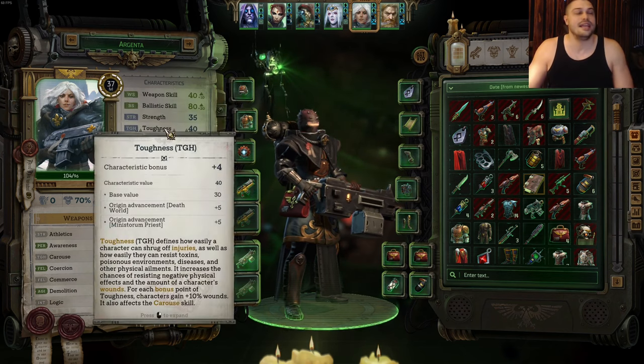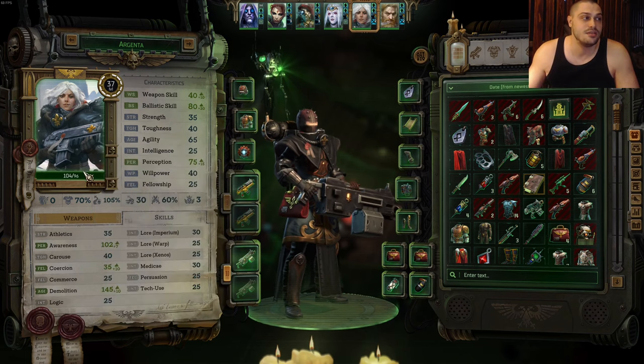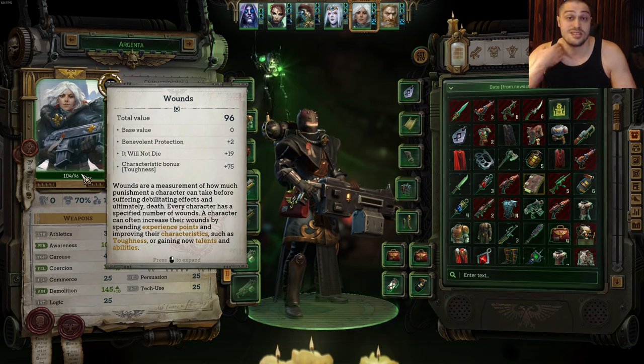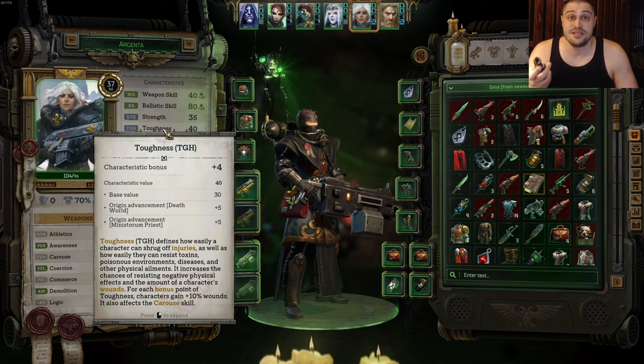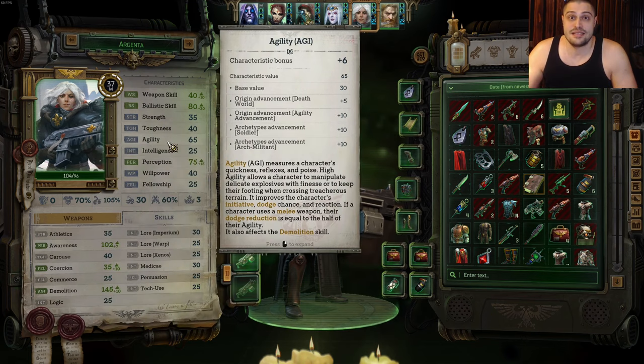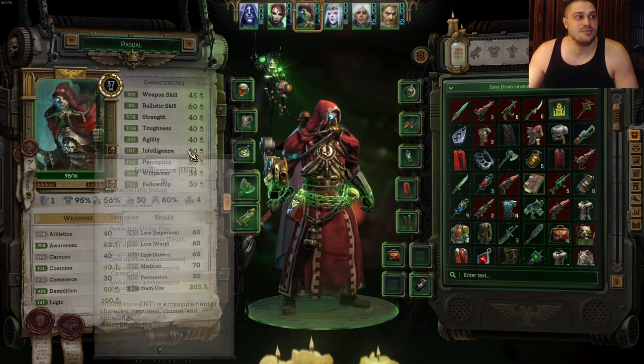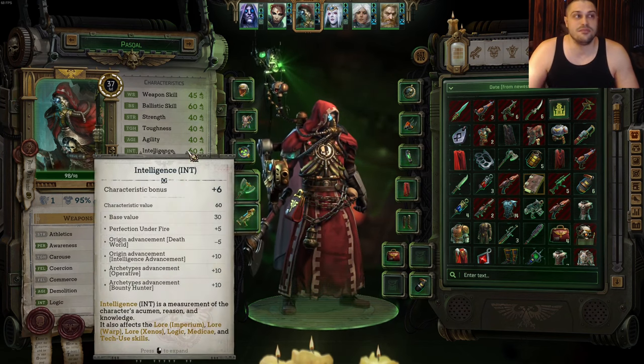The next characteristic is toughness. The bigger your toughness, the higher your wounds are — wounds are health in this game. Whenever you see 'wounds,' that means health. Toughness is important on every single character in the game as it raises overall wounds. Next is agility, which is extremely important on agile characters: assassins, snipers, operatives. Squishy characters benefit from agility — the higher it is, the bigger the chance to dodge.